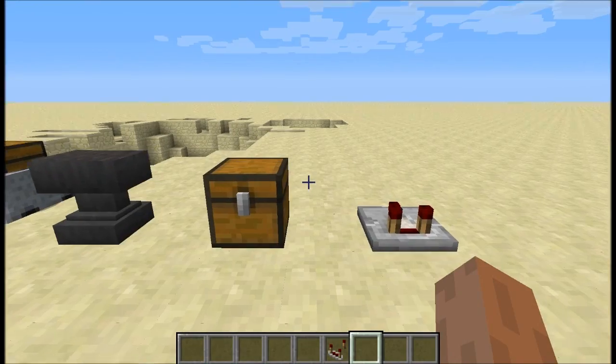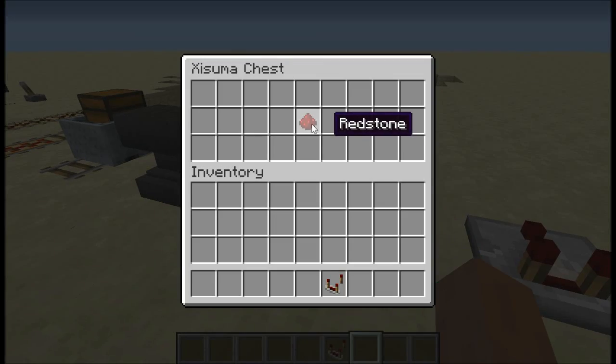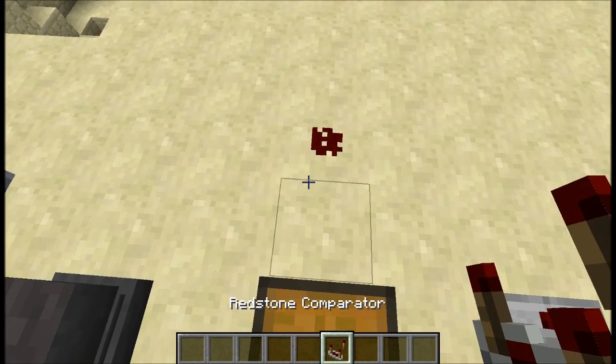The comparator has also been tweaked. It has a new texture, and also if you have one item inside a chest you will now receive a signal using it.